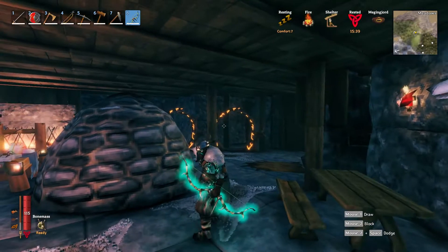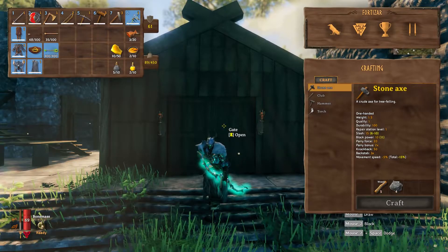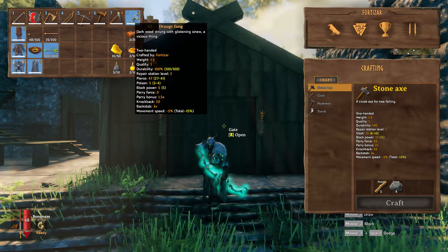The Draugr Fang does look cool as hell. The cool thing about this bow as well, other than looking cool, it actually has poison damage built into it.